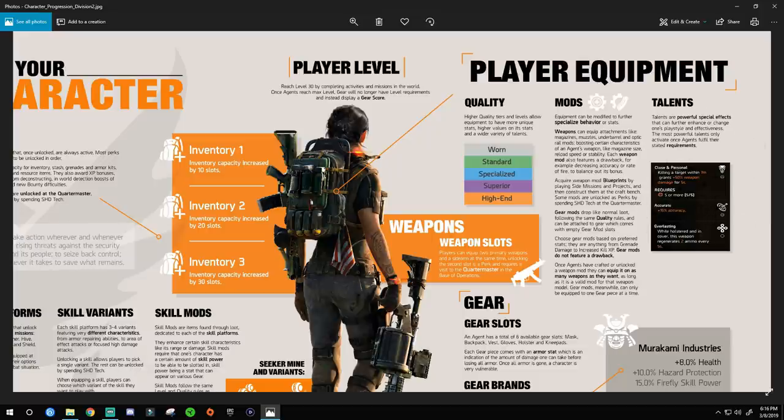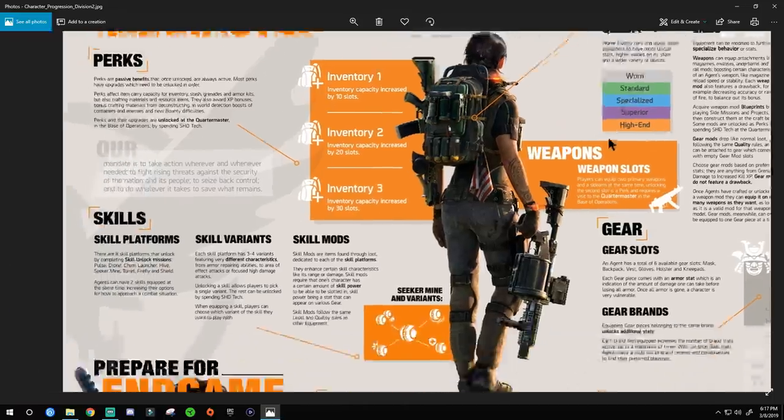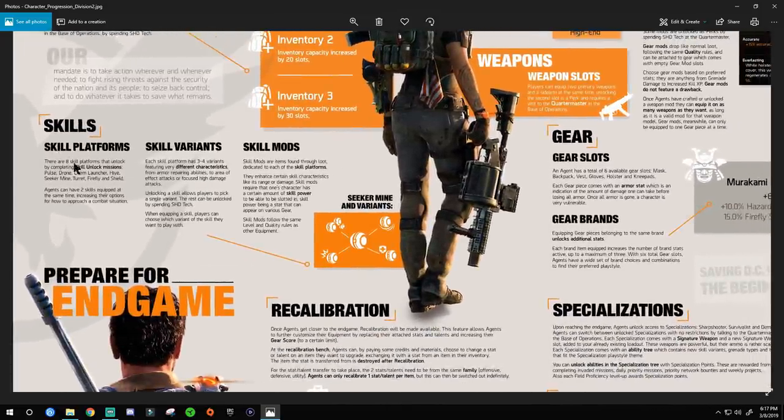Some talents like 'accurate' are given to you no matter what — no requirements needed. But the really powerful ones have requirements. For example: 'Killing a target within 7 meters grants 50% weapon damage for 5 seconds' — that's nuts. Something that strong requires gear icon thresholds. Your chest piece, mask, knee pads — all that gear goes into fulfilling the requirement to unlock what I call a 'super talent.' This applies to weapon talents specifically.